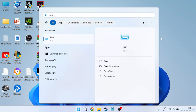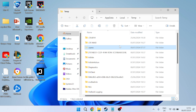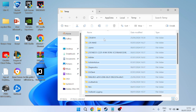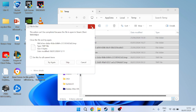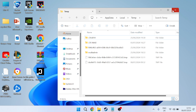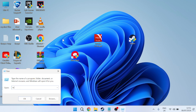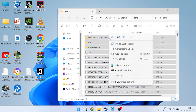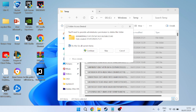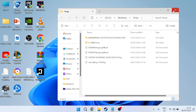Go back to the Start menu, search for Run, and type %temp% and hit Enter. Select everything with Ctrl+A, right-click, and press the trash icon to delete. If a security message pops up, press Do This for All Current Items and hit Continue. Any files that can't be deleted are fine to leave. Then open Run again, type temp (without percentage signs), press OK, and repeat the same deletion process.